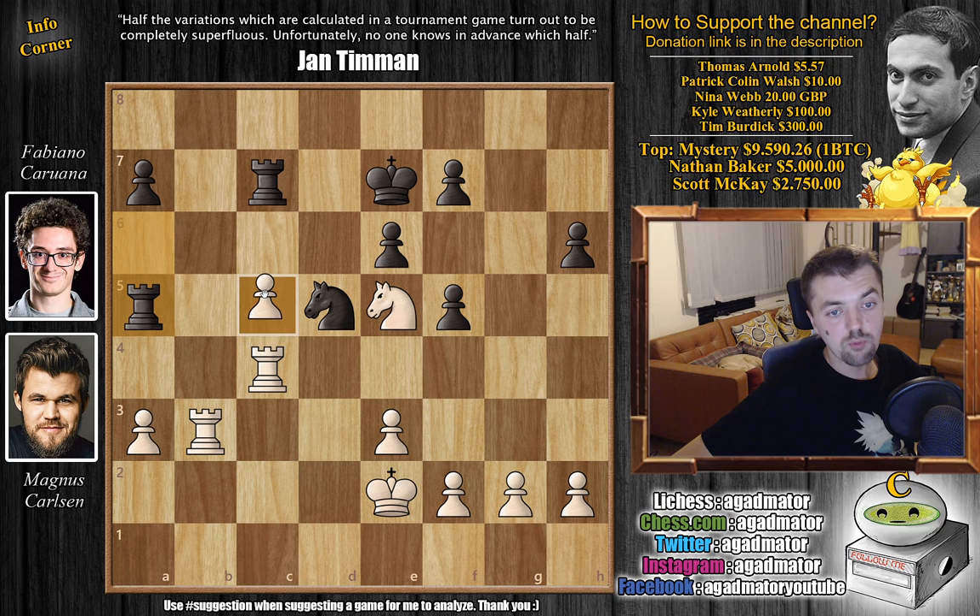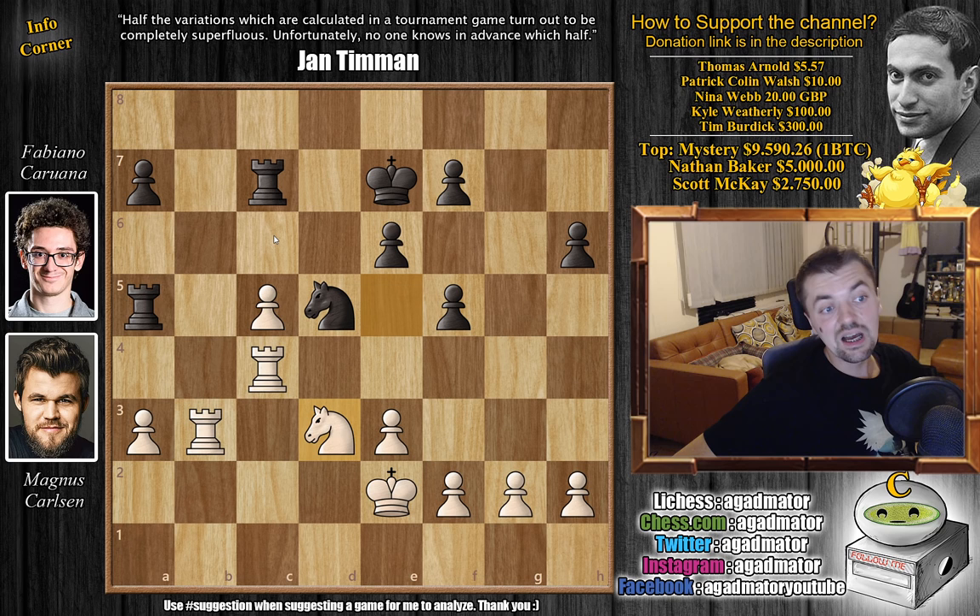Magnus might also be gaining access to the b7 square. Rook to c7 — Fabi of course prevents that — and now rook to c4, just grabbing more space, making a nice rook lift and asking Fabi what he will play. Fabi plays rook to a5, putting more pressure on the c5 pawn, and now just knight back to d3, Magnus defends. You could try h5 or maybe rook to a6, bringing the rook over to c6 to put more pressure on the c5 pawn, but Fabi goes for a different plan.